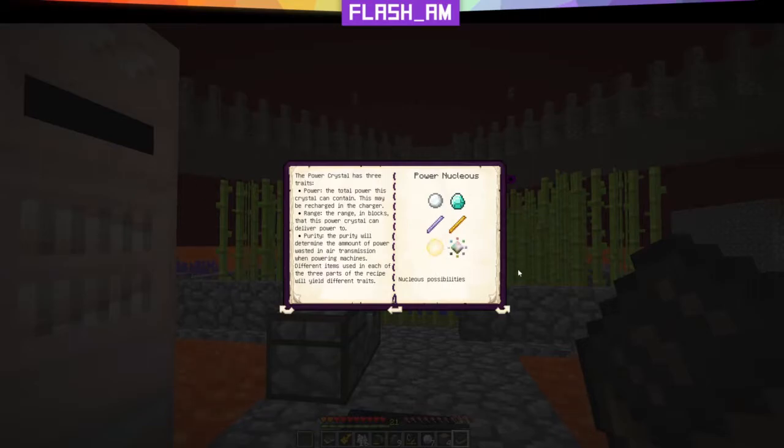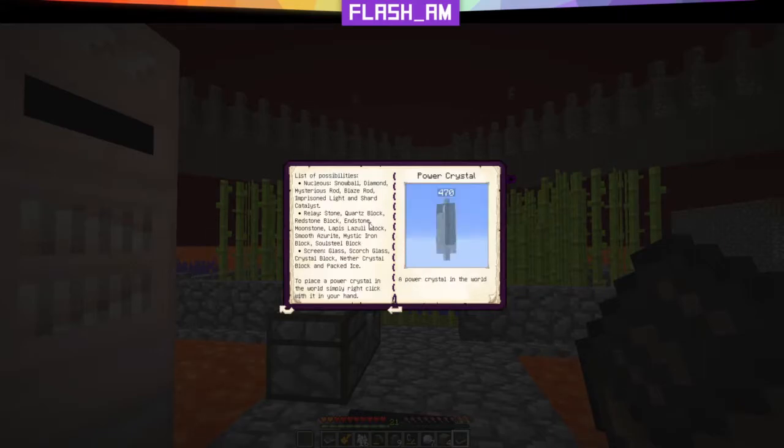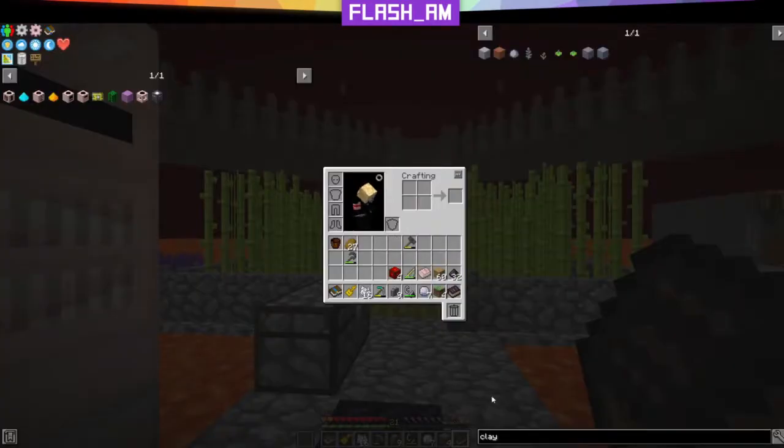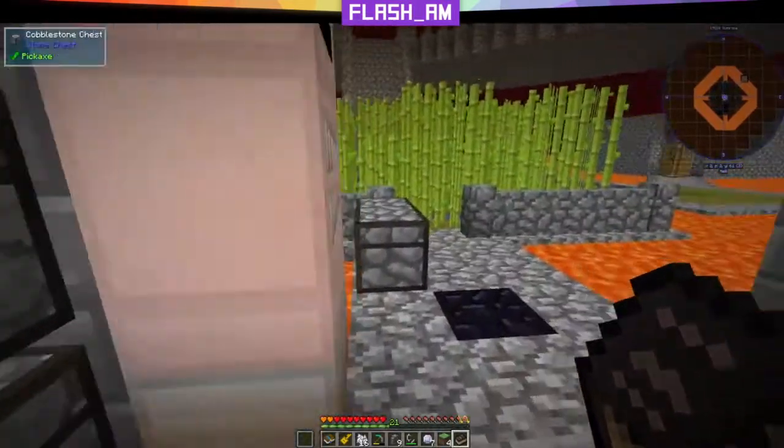There are nine different possibilities for power relays. The easiest ones are lapis or redstone blocks. For the screen, you can use glass, scorched glass, crystal block, nether crystal blocks, or packed ice. Since we have catalyst, we can make these super easy — we just need to throw another crystal through the nether portal.